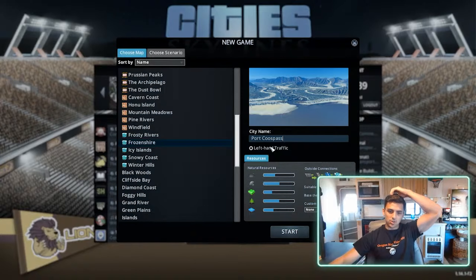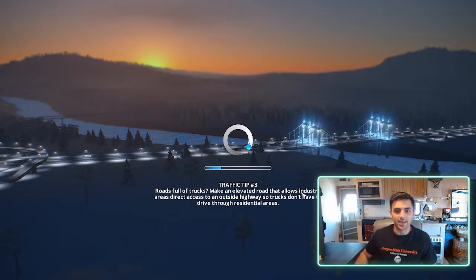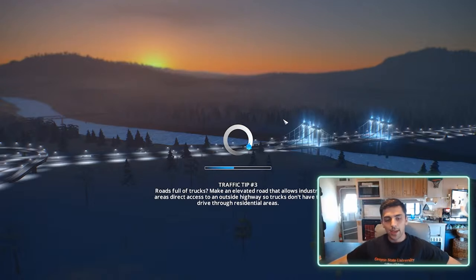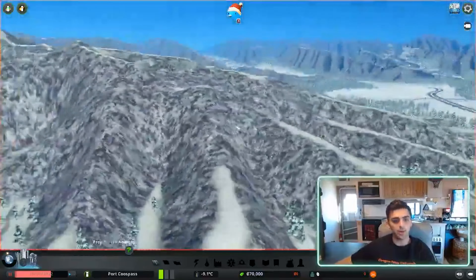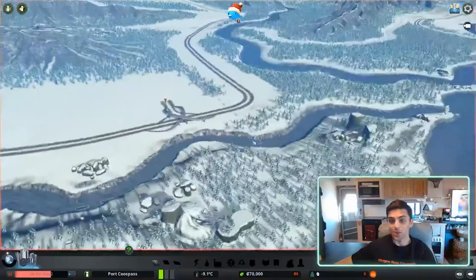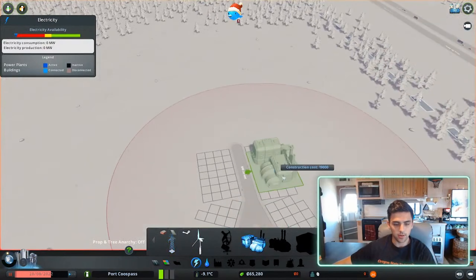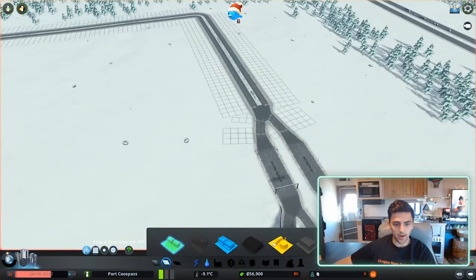I don't really want to call it Springdale, so let's look up some city names. Port Coup Pass — I like that, perfect. Left-hand traffic, I have no clue. It didn't look like it was a really buildable city, but there's a bunch of trees. Okay, so this is the map we're on now — oh my gosh, it's really, really pretty. High residential. We need to build a road first, I guess.